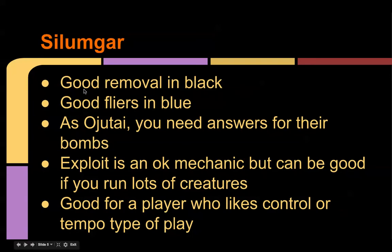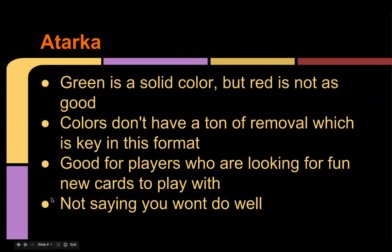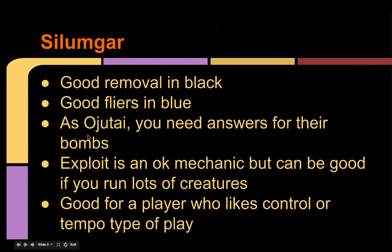Silumgar has good removal in black, as I've said, and good flyers in blue. As with any clan, you need answers for their bombs or you need to match them with your own bombs. Exploit is an okay mechanic but can be good if you run lots of creatures. With Silumgar you can kind of go two ways — the creature-heavy way or the control way. I think the control way would be good, but exploit really depends on having the right cards.